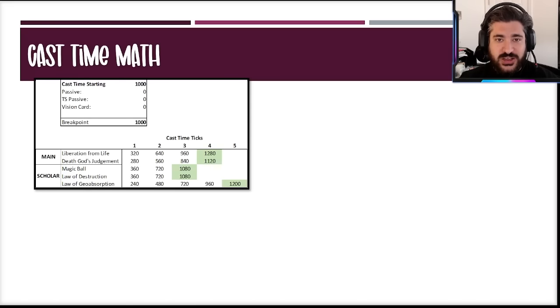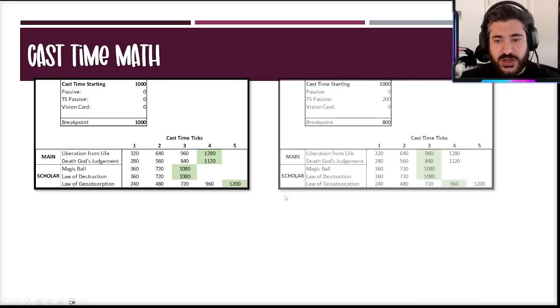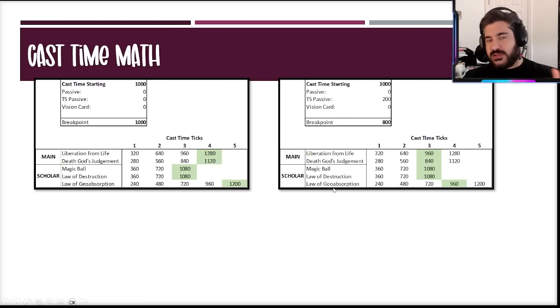Talking about cast times specifically for that 320: cast time starts at 1000 and the game functions in ticks to calculate when spells go off. With no cast time reduction, Liberation from Life takes four ticks — exceptionally long; the sweet spot is two ticks, maybe three. Adding a trust stone passive to reduce cast time to 800 brings both main job thresholds from four ticks down to three ticks. Law of Geoabsorption drops from five to four ticks, but I don't think that ability is nearly as good as people think.